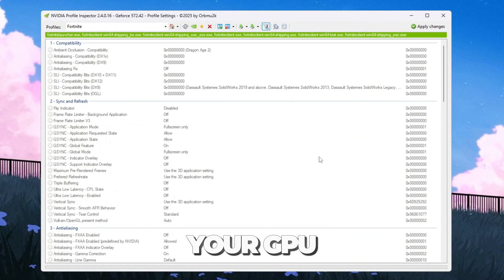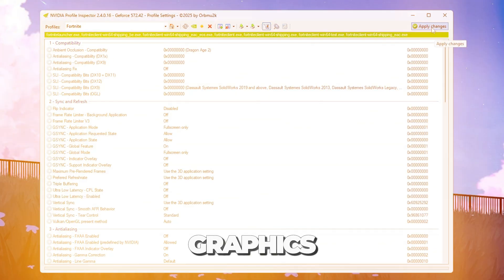These settings are especially useful for low-end or mid-range PCs. They make Fortnite smoother with fewer FPS drops by focusing your GPU power on performance instead of unnecessary graphics.